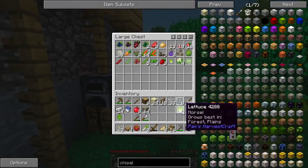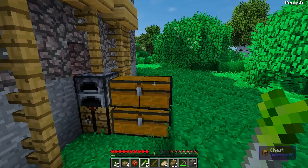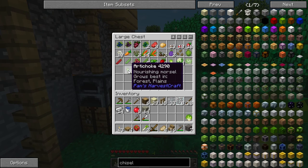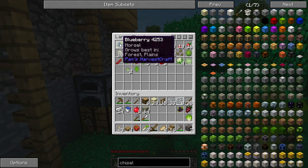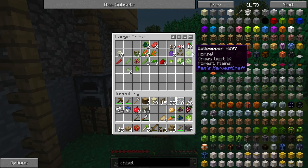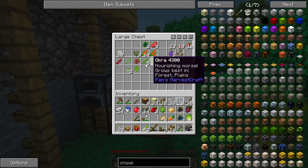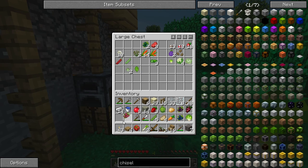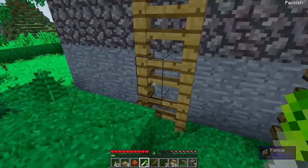I think we can make seeds out of all of these. Let's get the things I would actually eat in real life — lettuce, grapes, blueberries, potato, carrots, bell pepper, strawberries, okra, peas, raspberry, and maybe chili pepper. We can make seeds from most of these, so let's start figuring out what type of garden to make.